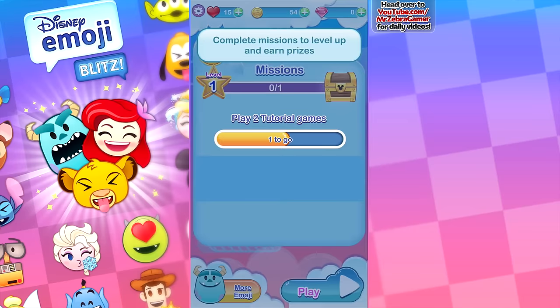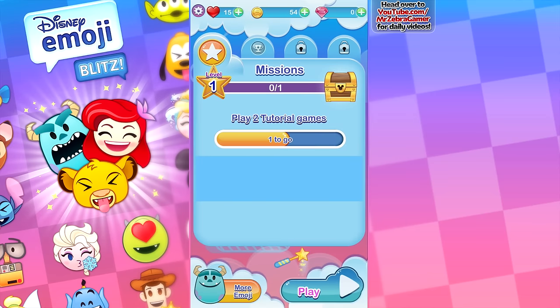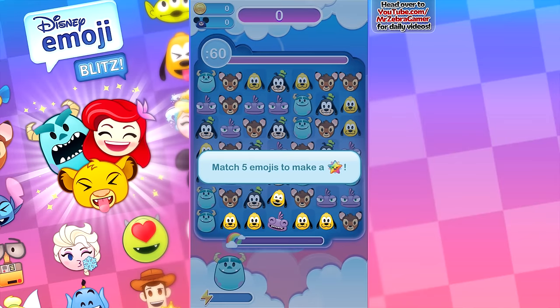Complete missions to level up and earn prizes. So it looks like if we play two tutorial games, we get more missions done. This seems to be a lot here. Oh gosh, it's the evil guy from — his name's Sid, I think? No, that's from Toy Story.